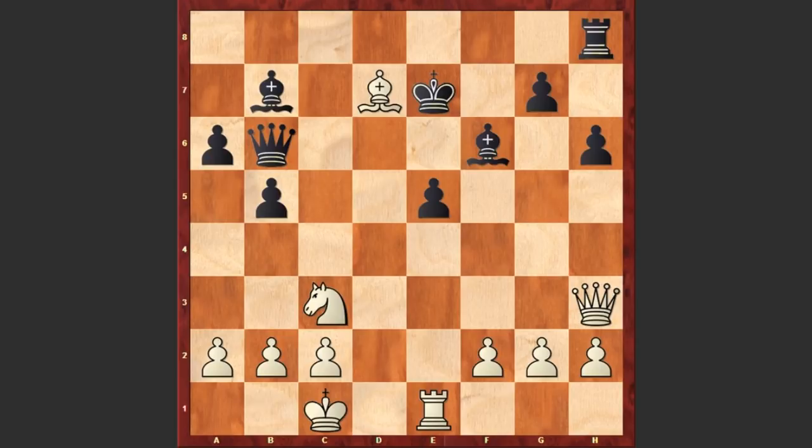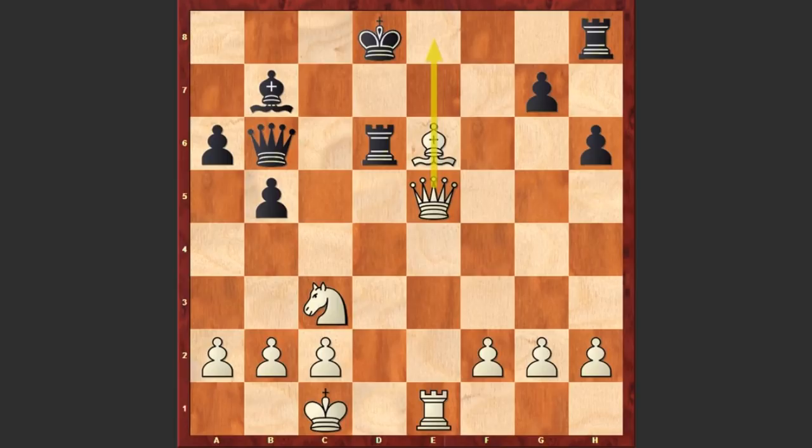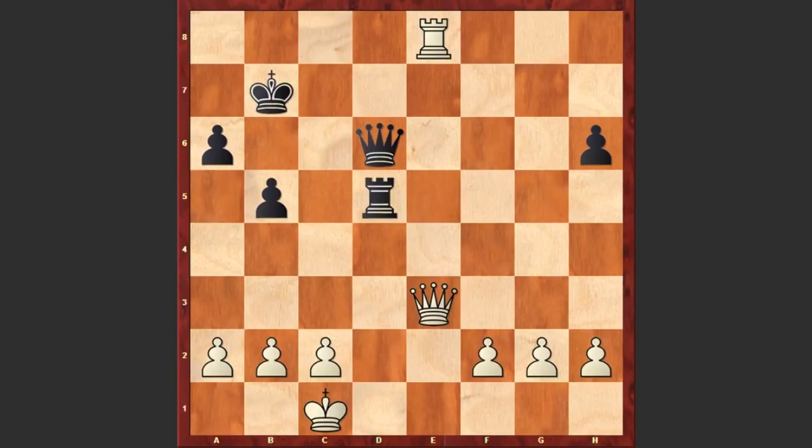A better move was capturing on f6; if Bxd7 check then Ke7 — engines evaluate this position as equal, in some cases giving only a slight advantage to white. But instead after Bxf6 we see Rd6. Here comes Qh5 check, Kd8, Bxe7 check, Kxe7, Qxe5, Kd8 — moving the king away from the dangerous e-file. In this position Maurice Ashley made the first inaccuracy: Nd5. It was important to place the bishop on d5; if Bxd5 then Nd5, if Qc5 then Qxg7, if Rxd5 then Qxh8 check, Kc7, Rxe8 — white forces an exchange of queens and the endgame is winning for white. White has 3 extra pawns.